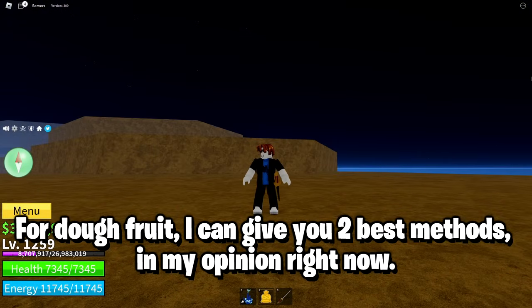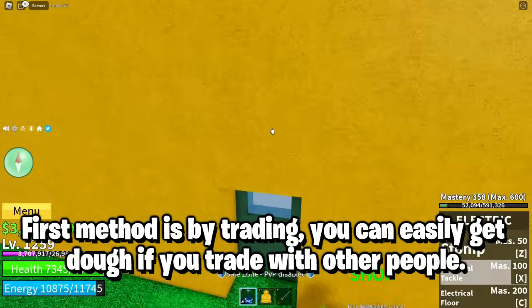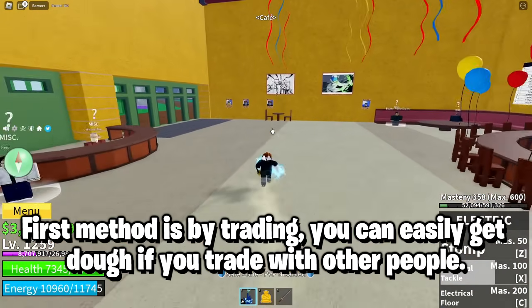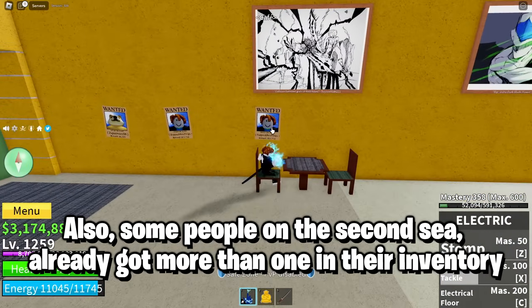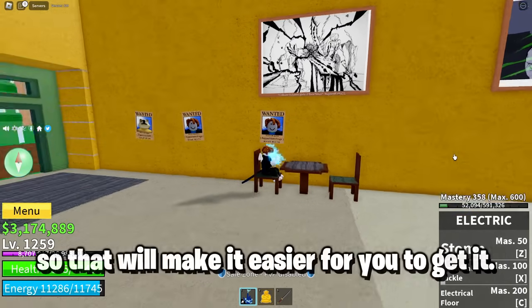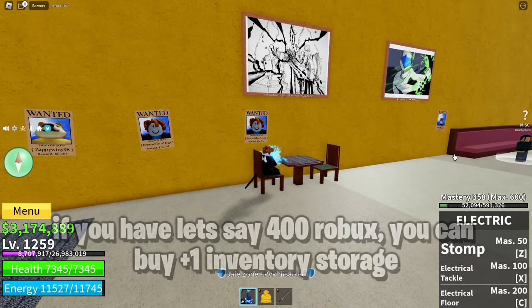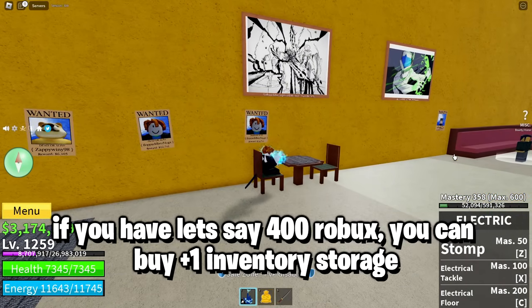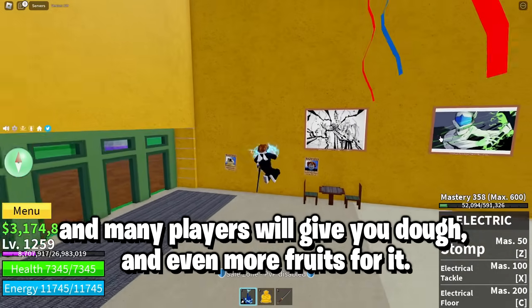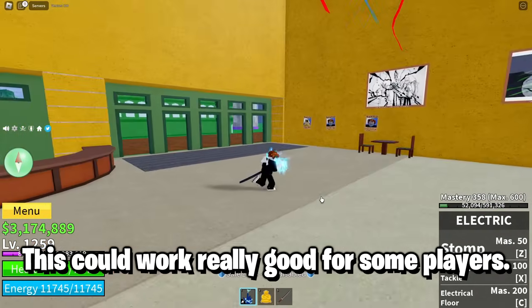For Dough fruit, I can give you two best methods in my opinion right now. The first method is by trading — you can easily get Dough if you trade with other people. Also, some people on the second sea already have more than one in their inventory, so that will make it easier for you to get it. Another really good tip: if you have around 400 Robux, you can buy plus one inventory storage and many players will give you Dough, and even more fruits for it. This could work really well for some players.